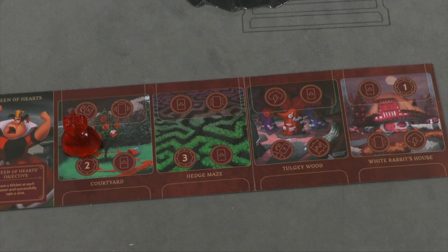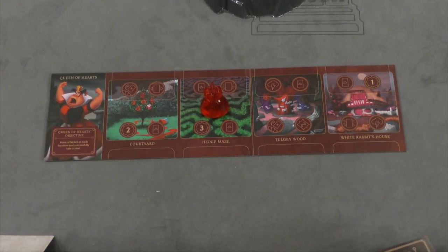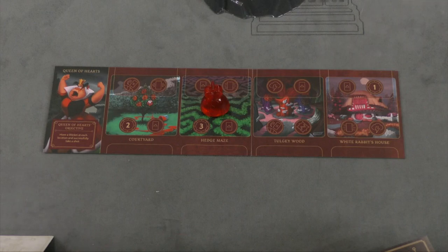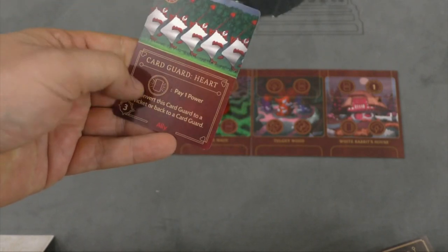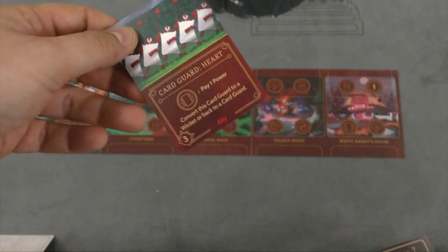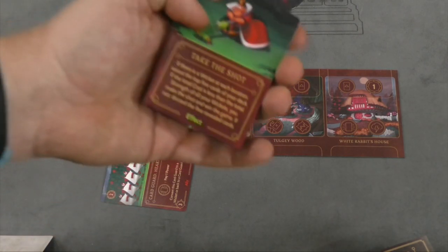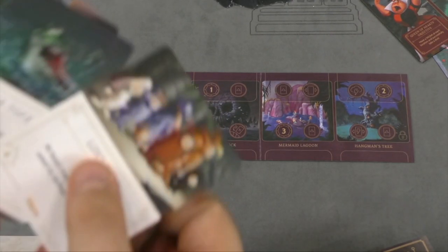To win, you go around taking turns, moving your figure to a new spot and taking actions - maybe only two actions if a hero is blocking. Each villain has a very specific win condition. The Queen of Hearts needs a wicket card at each location and must successfully 'Take the Shot' - she plays Card Guards, activates their ability by paying one power to convert one to a wicket sideways. Once she has wickets in all four spots, she plays 'Take the Shot,' draws cards from the deck, and if their power is less than all the wickets, the Queen of Hearts wins.